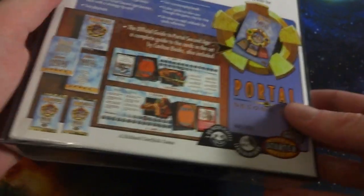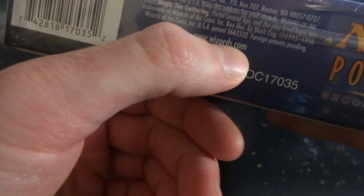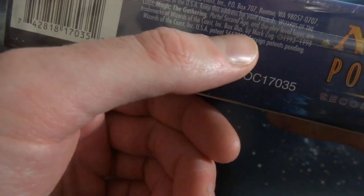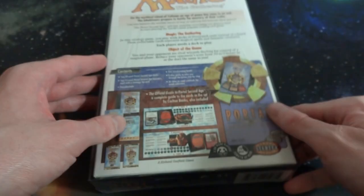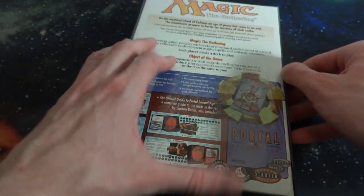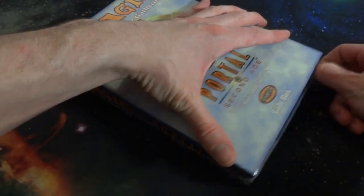Two-player game, about 20 minutes length of gameplay - very cool. A Richard Garfield game on the side, just Portal Second Age. Got the Wizards of the Coast logo down there. On the bottom, when was this made - this was made in 1998, quite a while ago. I can hear the beads rumbling around. I really like the gift form factory format of these boxes - makes me think of a board game.